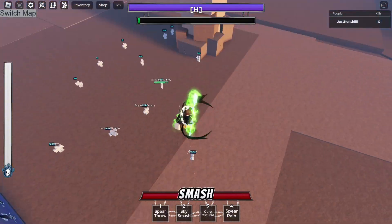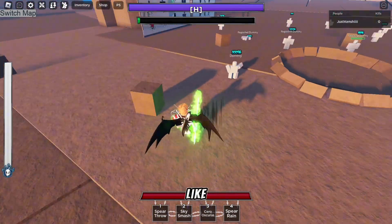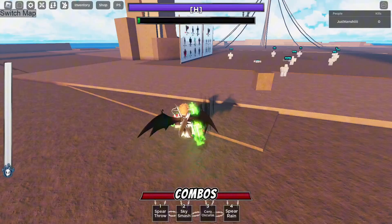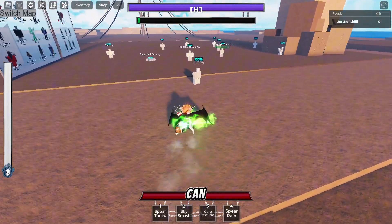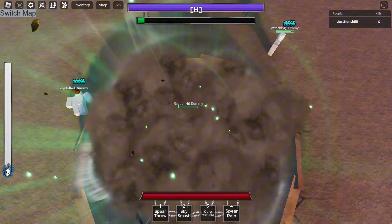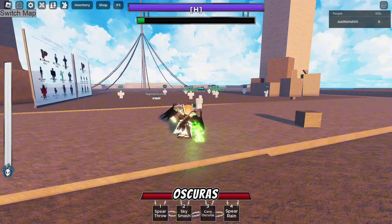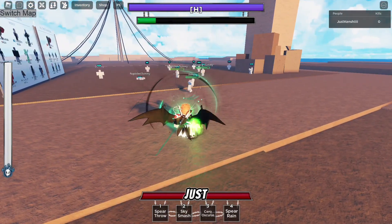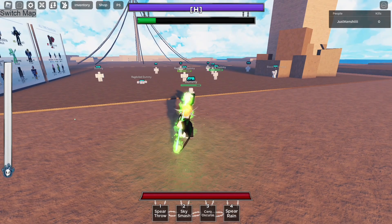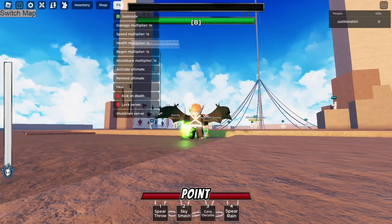The other skill is Sky Smash — you fly up into the sky and smash down. I think this is how you'll start off combos or deal damage, though I'm not sure you can directly combo extend with it. Then we have Star Oscuras, which is an upgraded version of your Fingercero that does a lot more damage. Finally, Spear Rain goes wherever your mouse is — you just point it towards where you want it to land.